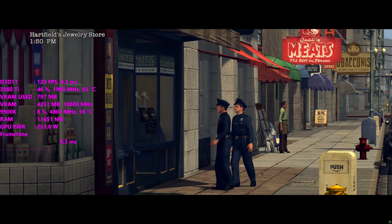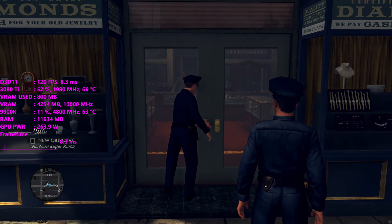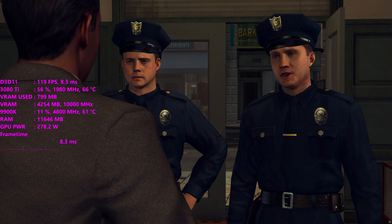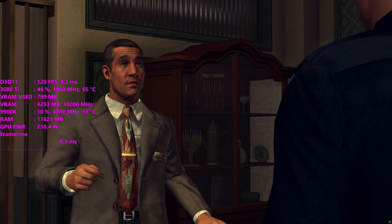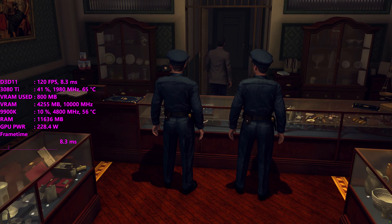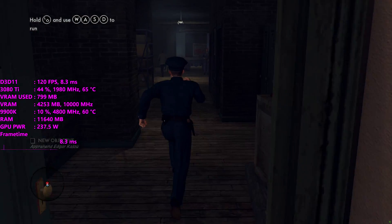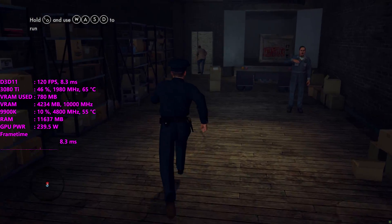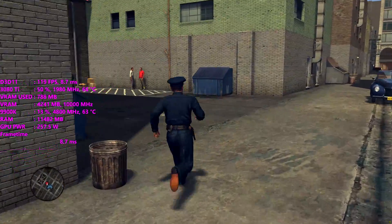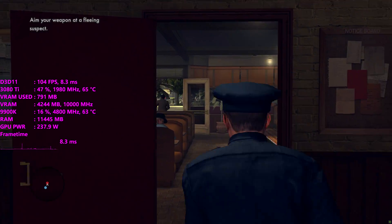You play as Cole Phelps, a war veteran and hero, and work your way up the ranks from being a patrol officer to eventually becoming a murder detective. The facial animations for the time were truly groundbreaking, and they still look really good today. That is part of the gameplay element — it's not just for graphics. It's actually part of the gameplay, being able to tell if people are lying by the way their eyes move or if they shift their weight. It's a very interesting game, and we haven't really ever seen anything like it before or since. It really just stands on its own.